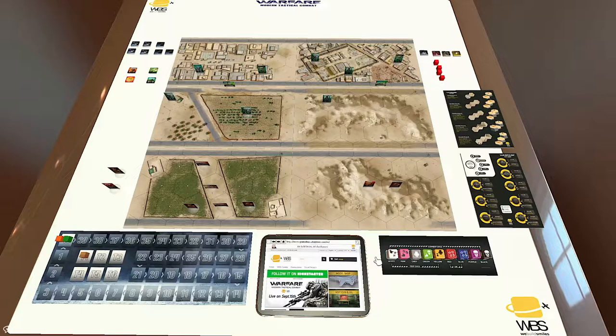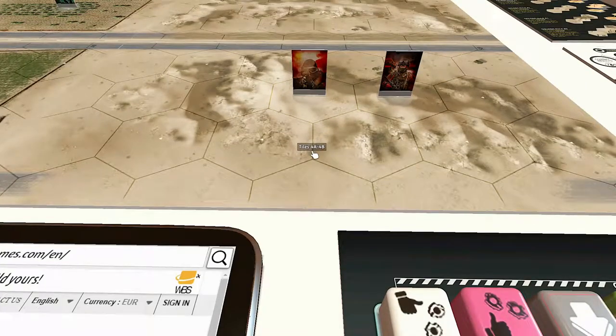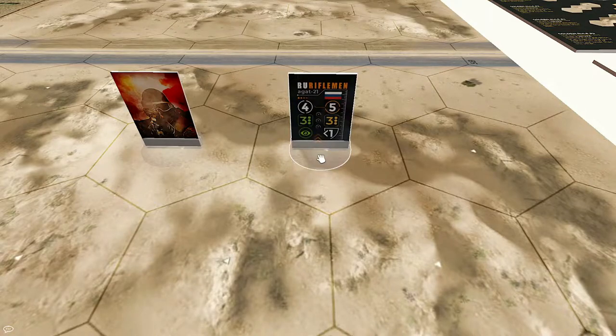If you look at the counters — the stand-ups — you see on one side there is a great graphic representation. These are pre-production graphics, but the final graphics will be more or less like this. On the other side, the units have a very modern interface. It looks a bit like a video game, and that was made on purpose because we wanted to make it appealing to that general public as well.